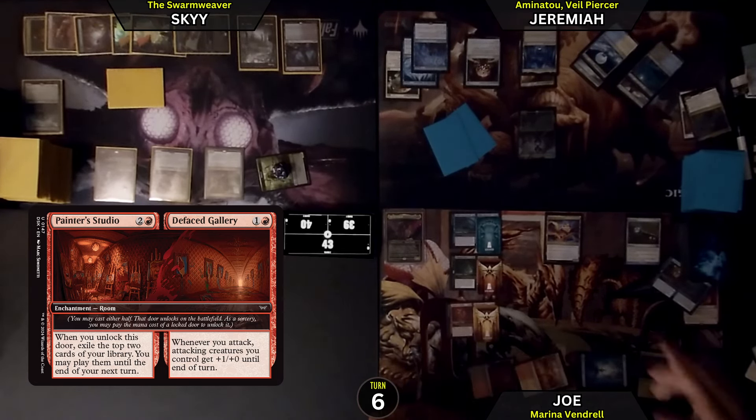I will then pay to attack you — 3 per creature. You don't have to attack me. I'm not going to. I'm going to pass turn.